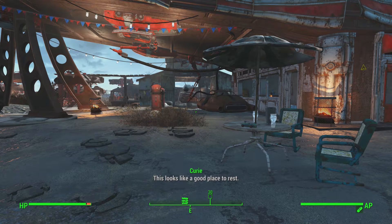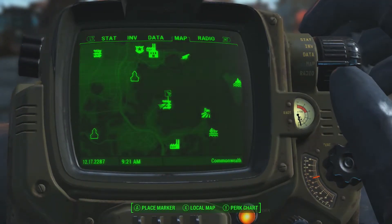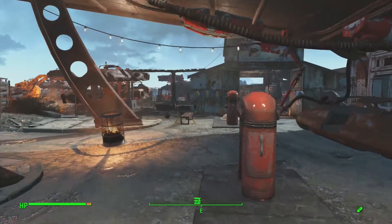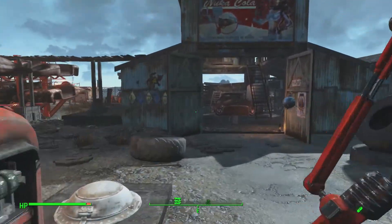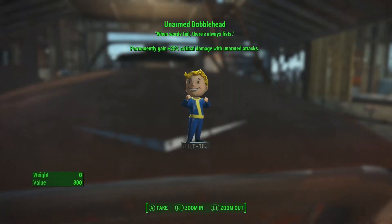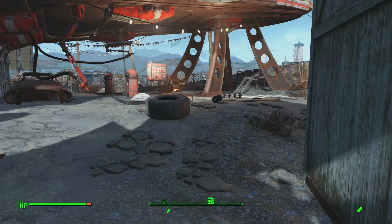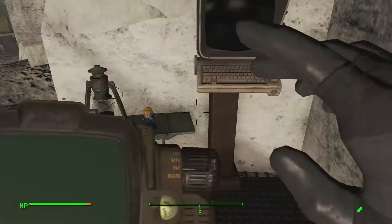Just north of Poseidon Energy at Adam Katz's garage, if you walk straight ahead as soon as you get in, right on the hood of a car you will find the unarmed bobblehead. Not that we're ever going to use it, but it's nice to have all the bobbleheads - you never know.